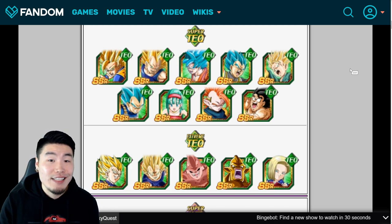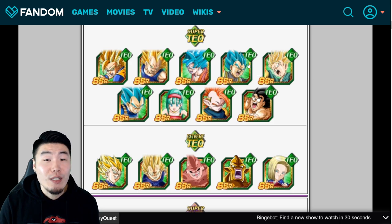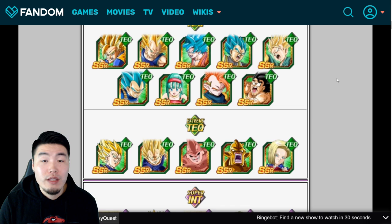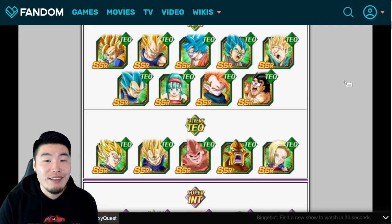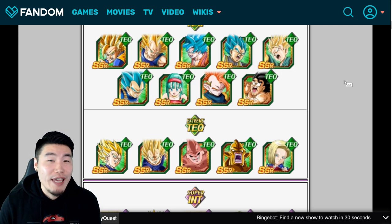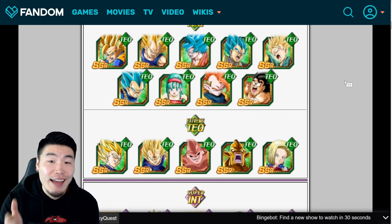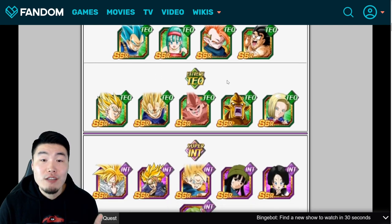Another good choice is TEQ Super Saiyan Blue Vegeta — he infinitely stacks attack and defense, he's an orb changer for TEQ orbs, and gets a ton of attack and defense for every TEQ orb obtained. He has carried me through many events. For support units, this girl is actually one of the better supports in the game — Ki plus 3 and attack plus 40% is absolutely crazy. She has the same support passive as AGL Turles, though offensively and defensively she's not very impressive outside of her dodging capabilities.